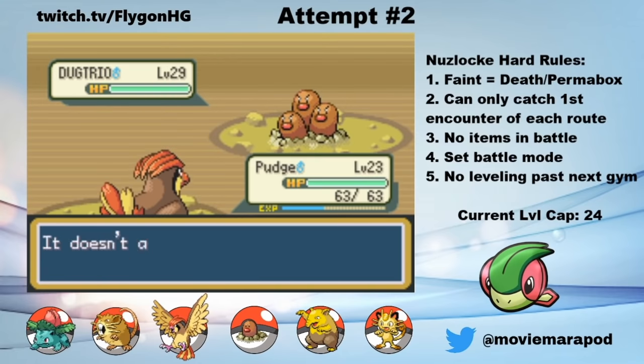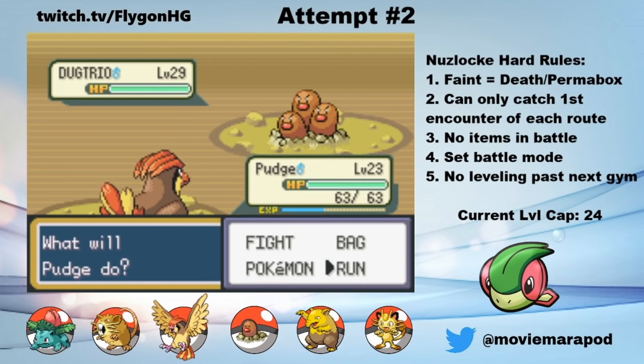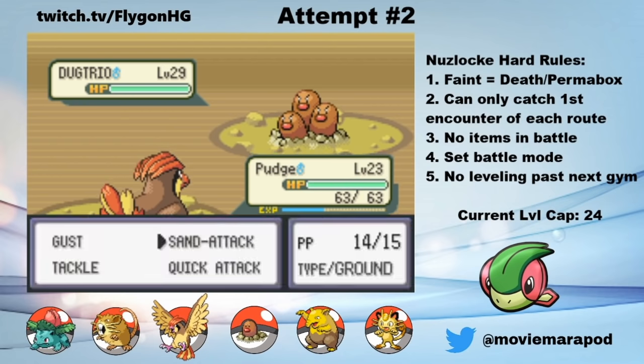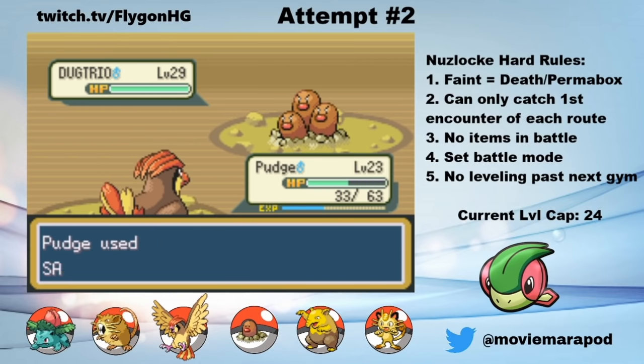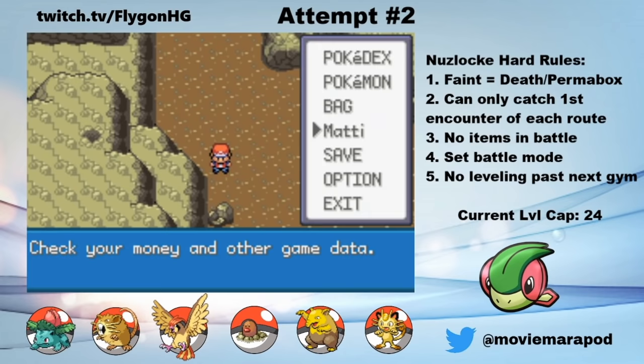Or so I thought. Dugtrio can actually have two abilities: Arena Trap and Sand Veil. And luckily, this level 29 monster had Sand Veil. So before Jeffrey got hacked to pieces, I was able to switch to Pudge and hit him with a few Sand Attacks to make my escape. And somehow, I made it without any deaths. That was incredibly close — I could have easily lost a handful of Pokemon if I was just a bit more unlucky.